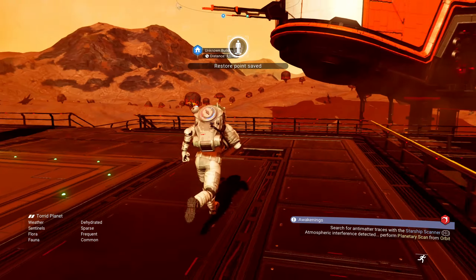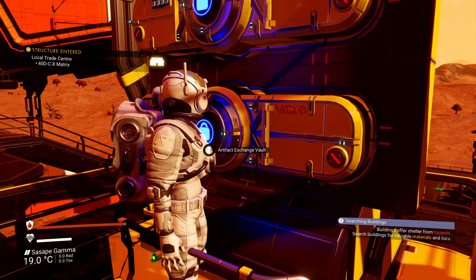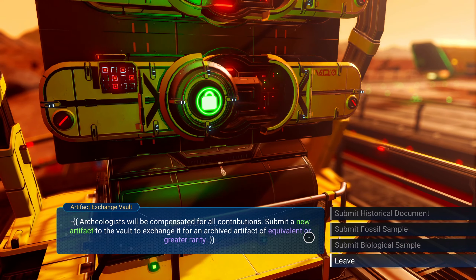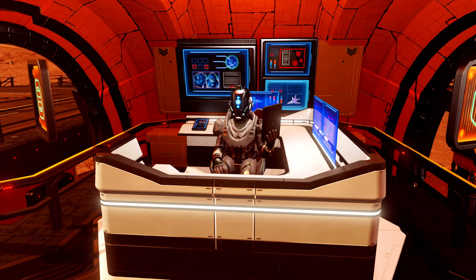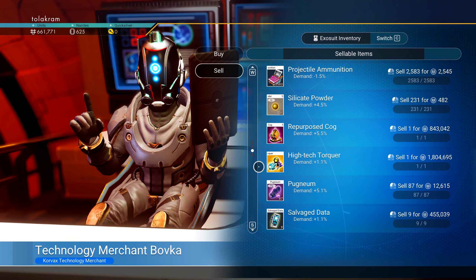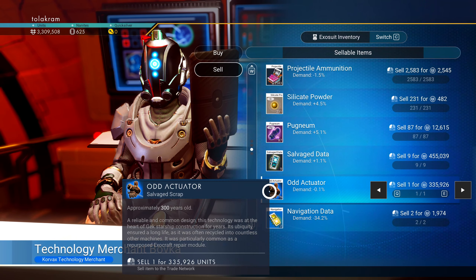I have arrived. Can I make a save beacon? I need two metal plating and 15 sodium nitrate, which I don't have. There's this artifact exchange vault — artifacts of cultural or biological interest, submit a new artifact. Salvage data does not count, that's fine — I'm going to sell it. The rusty thruster for 545,000, the repurposed cog for 843,000, high-tech torque at plus 1.1 percent for 1.8 million, and the odd actuator minus 0.1 percent for 335,000.